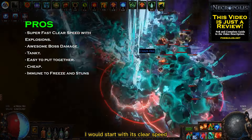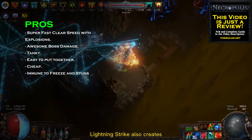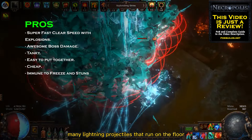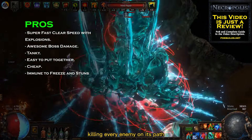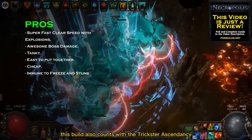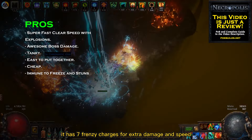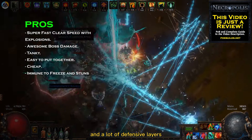To list the pros of this build, I would start with its clear speed. Besides a strong melee hit, Lightning Strike also creates many lightning projectiles that run on the floor, killing every enemy on its path. Besides that, this build also comes with the Trickster Ascendancy to be super fast and tanky. It has frenzy charges for extra damage and speed, and a lot of defensive layers.